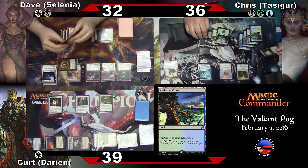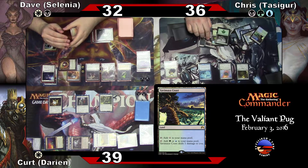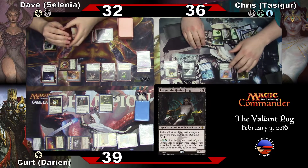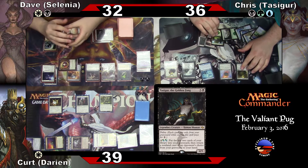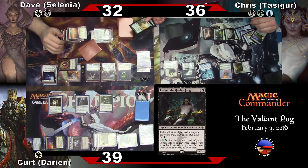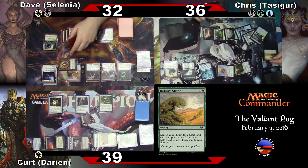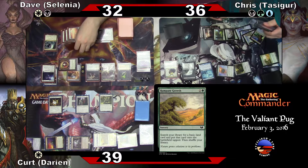I'm going to exile this from the graveyard — it's going to cost five now. More five for Tasigur. I'm going to go green, green, black, black. I'm going to use his ability to put the top two into the graveyard and you can return one to my hand. Rampant Growth — that seems good. I'll go ahead and cast Rampant Growth fetching a basic land onto the battlefield. Here comes the Wastes — nope, no Wastes. And I'm done.